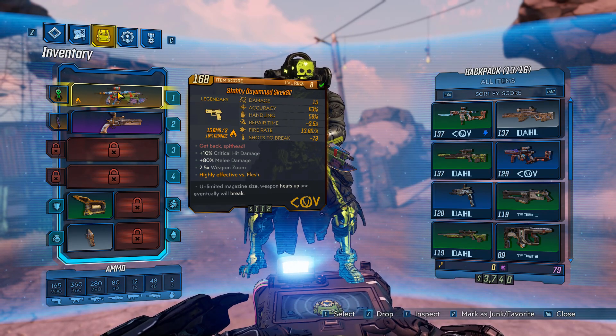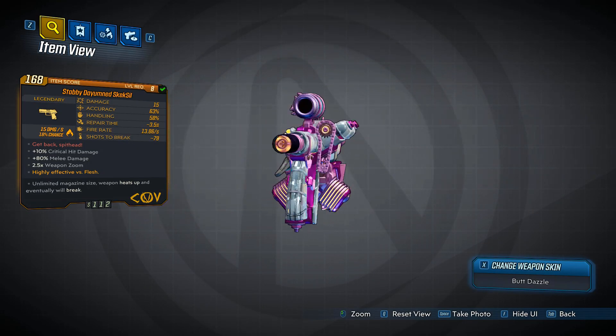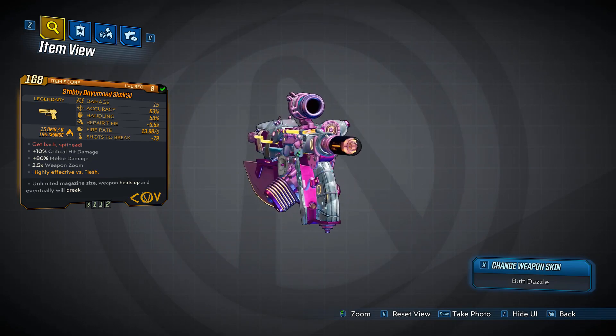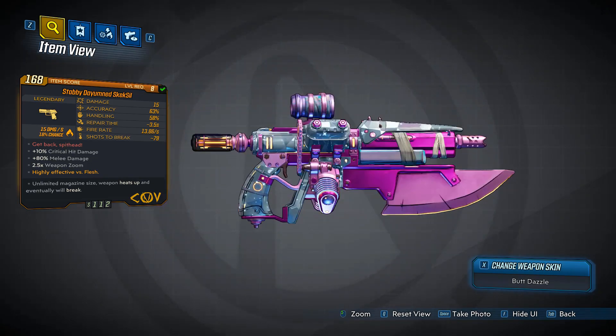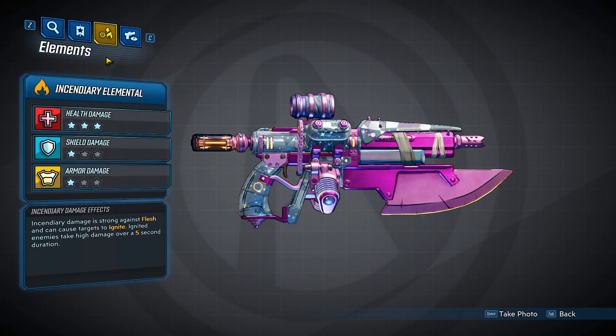If you inspect it right here, it's very nice. I've got the Butt Dazzle skin on it — that's from getting the deluxe super edition of the game. It's a COV type weapon, very nice looking gun, and I really enjoy using it. It's very strong.